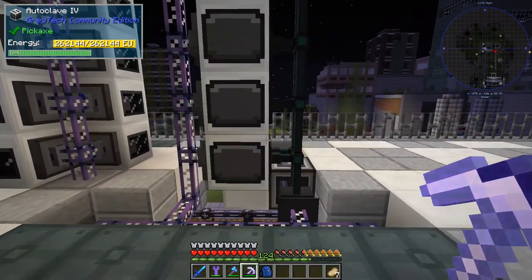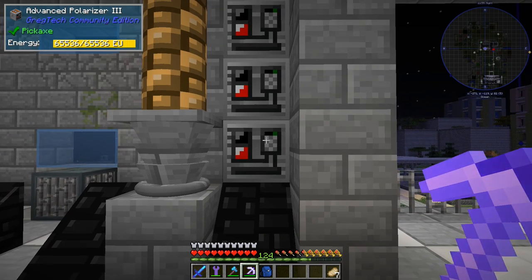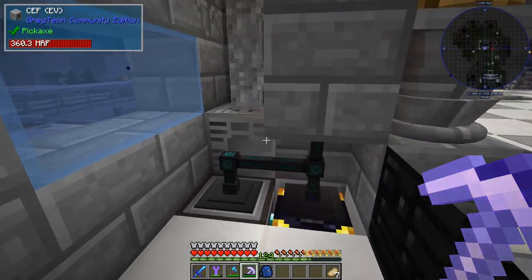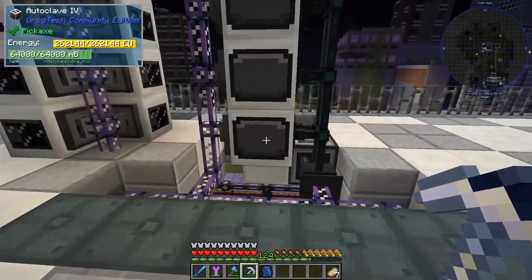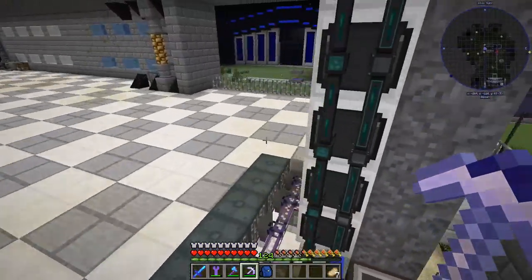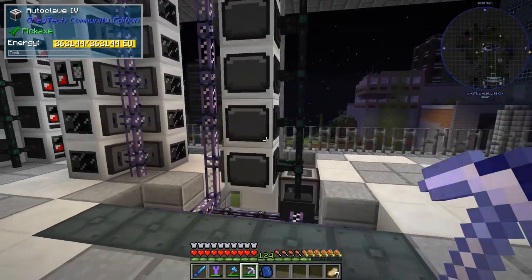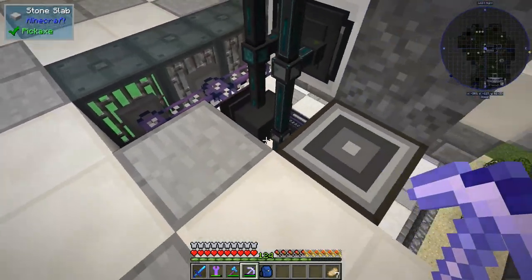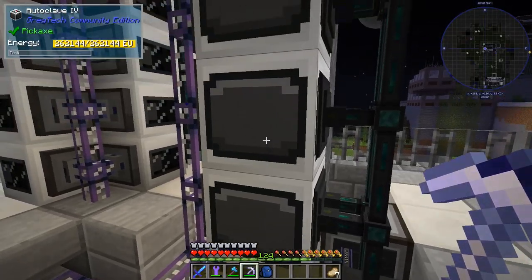I was trying to make the polarizer and turns out you can only do them EV and up. Over here we've got a little bit set up for EV, and over here we've got five autoclaves with some liquid — because it's the only way I found to be pretty easy to output liquid without having to use more cables and having three sides being used. I'm putting some liquid in here and then I've got different colors going to different machines.